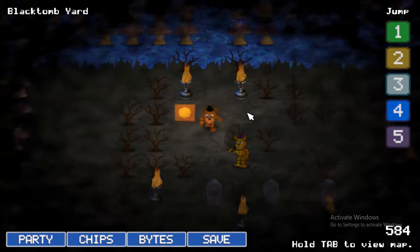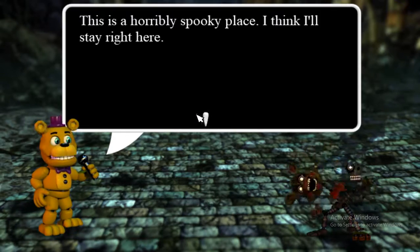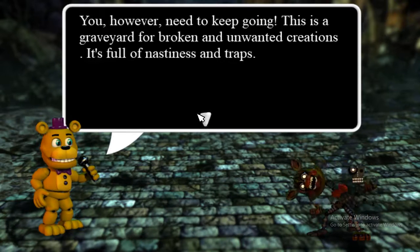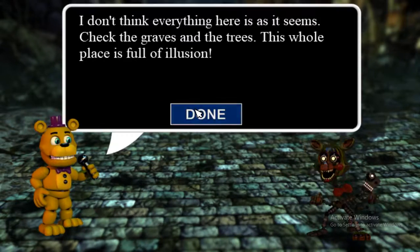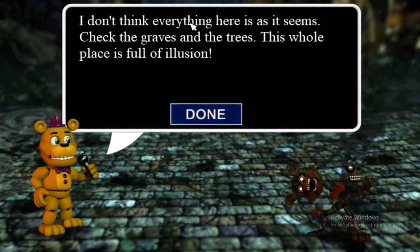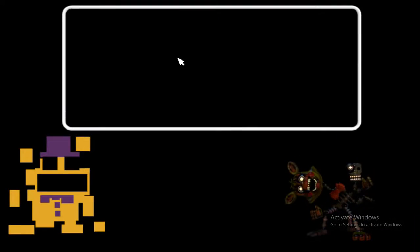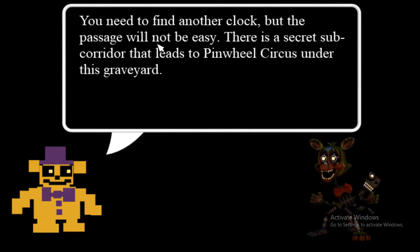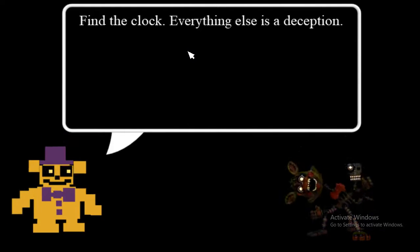This is a horribly spooky place, I think I'll stay right here. You, however, need to keep going. This is a graveyard for broken and unwanted creations - it's full of nastiness and traps. I didn't know that. I don't think everything here is as it seems. Check the graves and the trees - this whole place is full of illusion. One thing is true: nothing here is as it seems. You need to find another clock, but the passage will not be easy. There's a sub-tunnel corridor that leads to the Pinwheel Circuit. Find the clock - everything else is a deception.